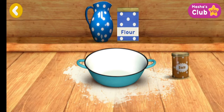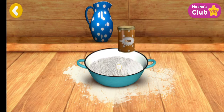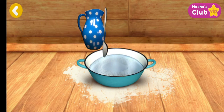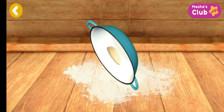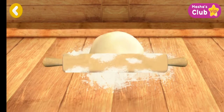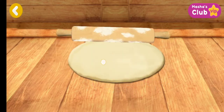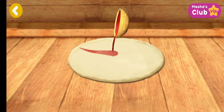Let's make some dough. Good, the dough is ready. Now let's mix everything. Let's flatten it now. Hurrah! It's starting to look like a pizza.